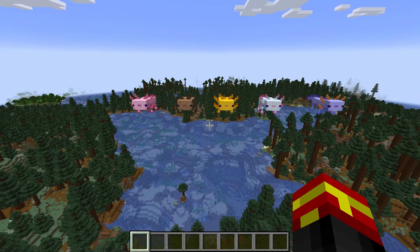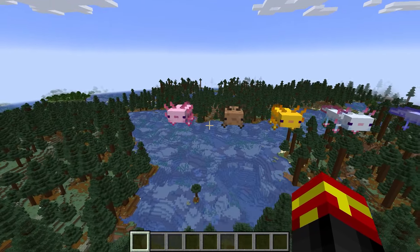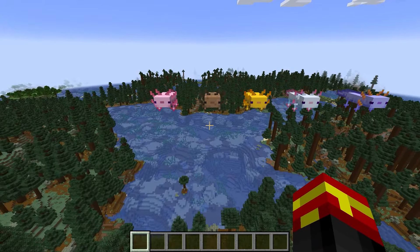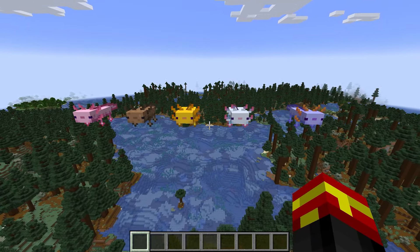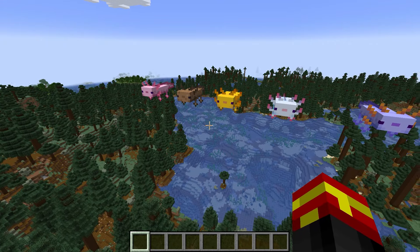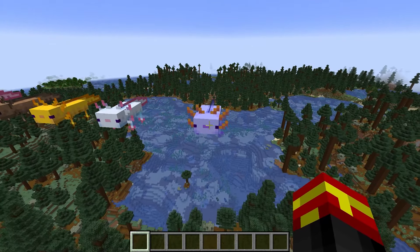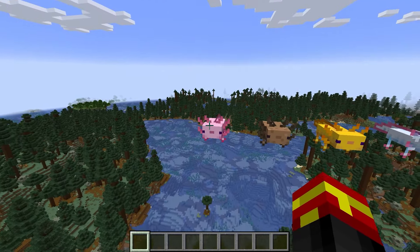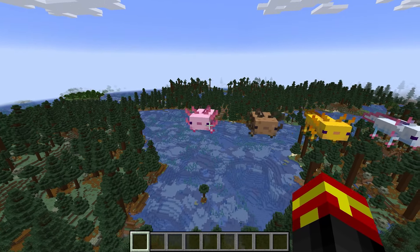First off, very quickly here, these are all of the variants of axolotl you can find in the world. These four you can find in the wild, spawning naturally. This one cannot, and I'll go through that in just a moment. But we have the pink Lucy variant, we have the brown wild variant, the gold yellow variant, the cyan, and the blue.